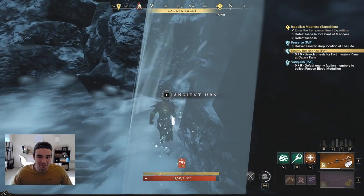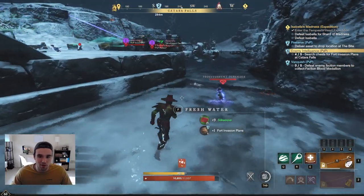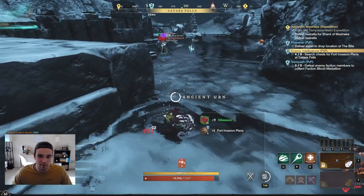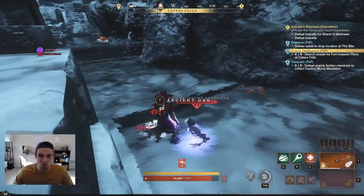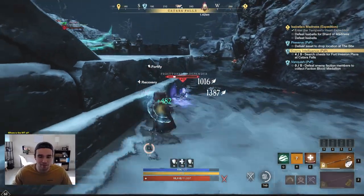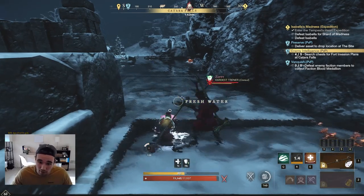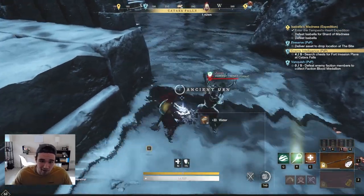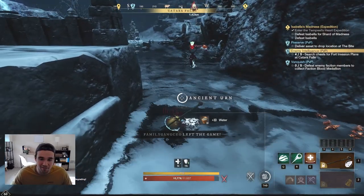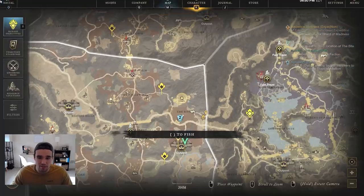And then we'll go over to this one. Grab this — that puts us at four. And there's one underwater right here. This guy will, of course, hit me, so you've got to kill him really fast. The other thing about this spot is it's super safe, right? Because I'm harvesting water. That'll happen at this one. It's super safe. That guy accidentally hit me, but it's only level 43s. It's nothing too crazy. We'll grab that one.